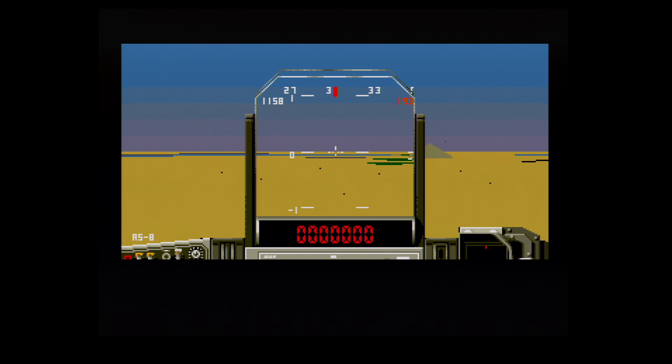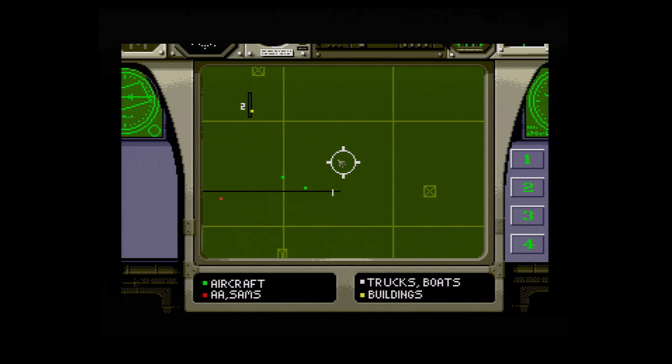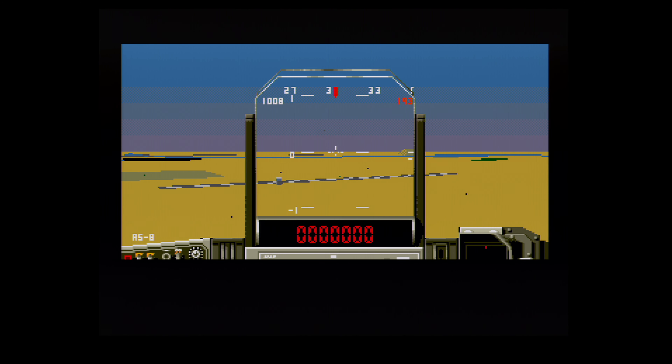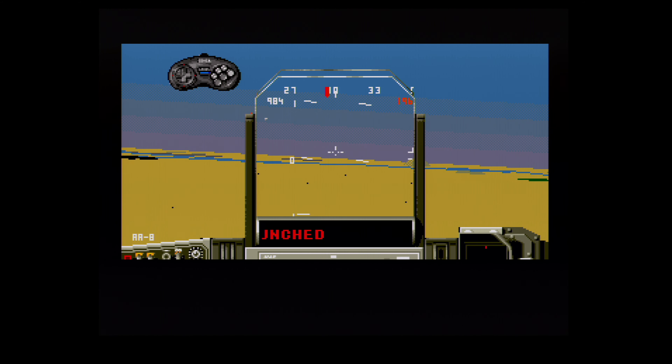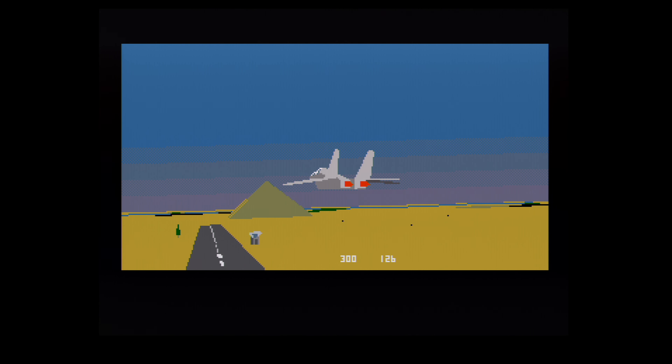I will say one nice thing about the game: I appreciate the inclusion of the training mission and how it's implemented. Assuming you know nothing about the game, the training mission goes a long way to helping new players get started, taking you step-by-step throughout a mission complete with a nice on-screen guide showing what button to press on the controller and when. This isn't simply about what button fires — it takes you through the entire takeoff process and several map and informational screens you'll use during real gameplay.